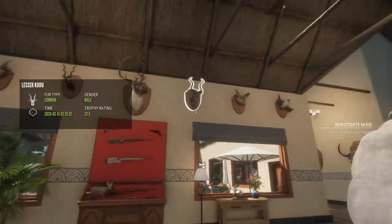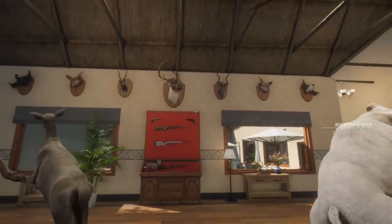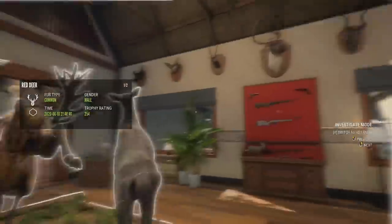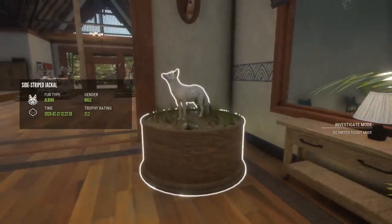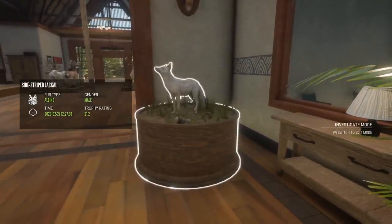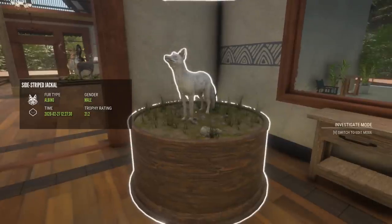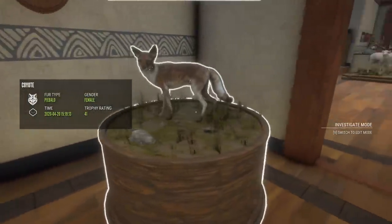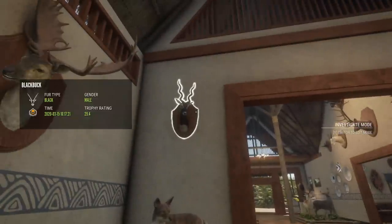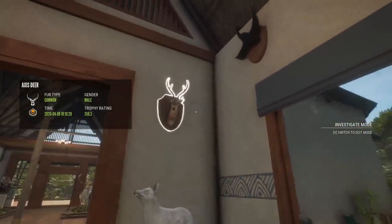On opposite sides of him are a diamond kudu and a diamond blackbuck — just because they have similar horn shapes with the curls, I thought that was cool. We'll do the entrance animals: there's an albino jackal that we messed up — I think I shot him in the vertebrae or something — 21.2. He would have been a silver at best anyway, so eventually probably an animal to replace. Opposite him, a little piebald female coyote. Then I believe this was almost a max scoring diamond blackbuck, 29.4, and the only diamond axis in the lodge right now, 359.3.